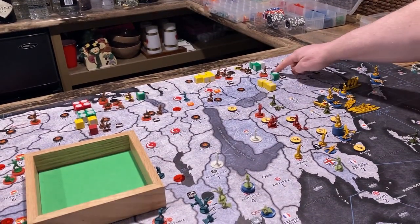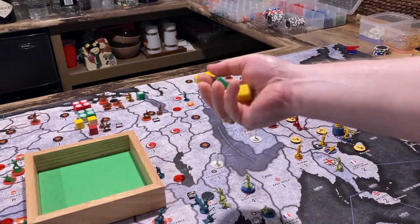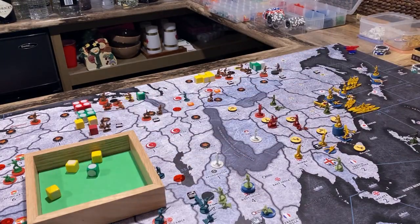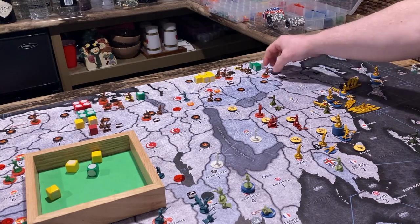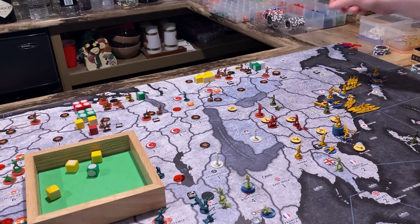The Amur fight is going to be three twos versus a three, so we can roll those together. Hit, hit. So they do take the territory, but they lose an infantry doing it. Those guys are all dead. And Amur isn't worth anything, so we'll just put that over like that.